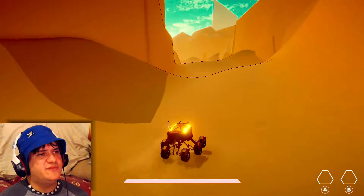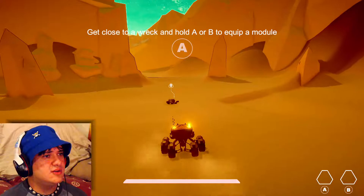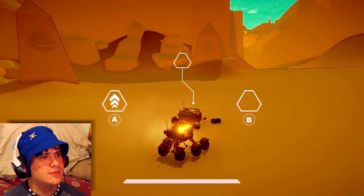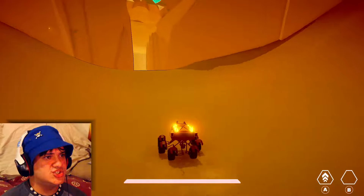What am I searching for? Searching for life - I am searching for life on this planet. Oh, it's one of my buddies! Equip a module, brother. Why'd you die, brother? No, brother - I shall avenge you somehow. Okay, so I got the module. What does A do? Oh god - whoa, I got a nitrous now!